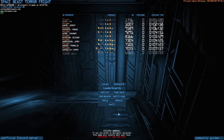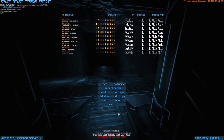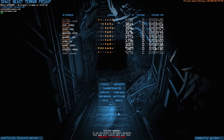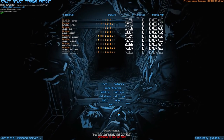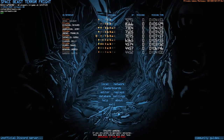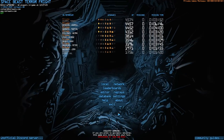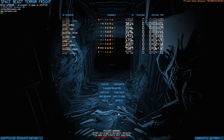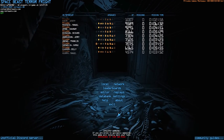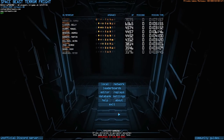So what is Space Beast Terror Fright? If you've never heard of it, this is effectively a game where you are a colonial marine going on board procedurally generated abandoned derelict space hulks with the intent of destroying them. You are the intergalactic garbage crew — if there's a ship floating in the middle of nowhere, you go on board and self-destruct it. The goal is to turn on the power, download all the data from the terminals, then initiate the self-destruct inside the main core reactor.